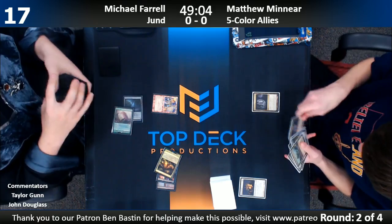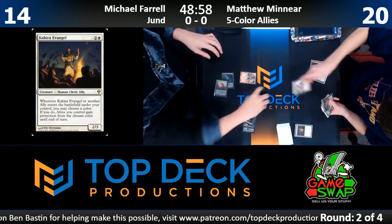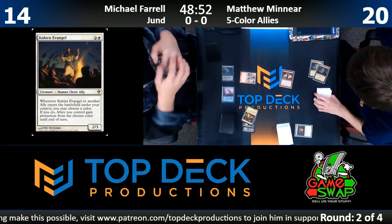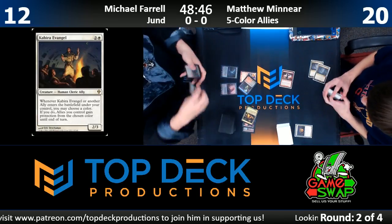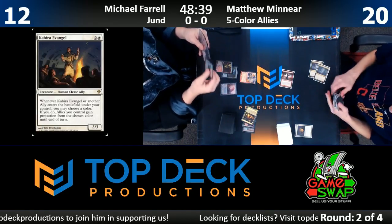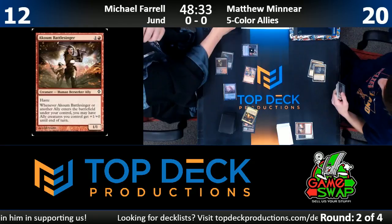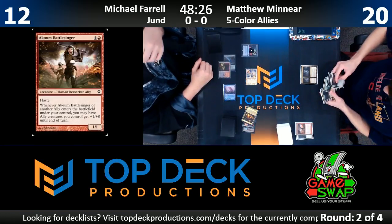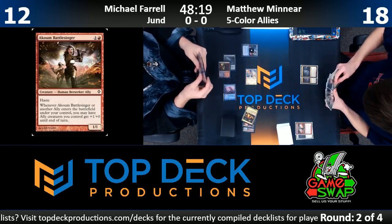Farrell down to 14. So do you think these Allies decks are making a surge because they have a new card? Emeria Aven — it's a two-three, gives everybody Lifelink. Kabira Evangel. Oh, Emeria is on the plane of Zendikar — I thought it was an angel. The Allies gain protection from that color. It allows you to punch some damage in. The card there was Battleslinger — gains haste and plus one. Looks like we're going to fire off another protection-from-colors guy, pretty good with Collected Company in hand.